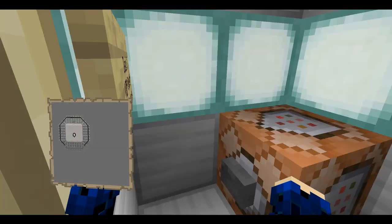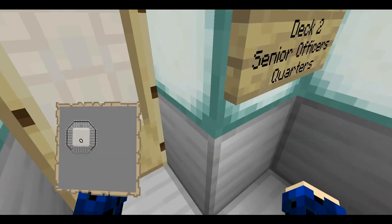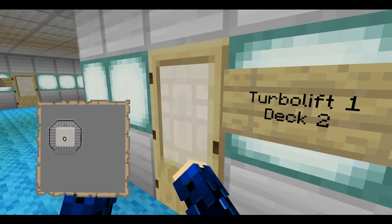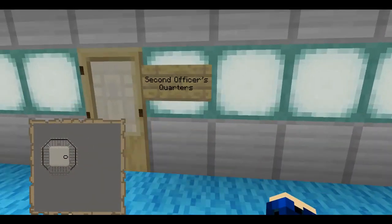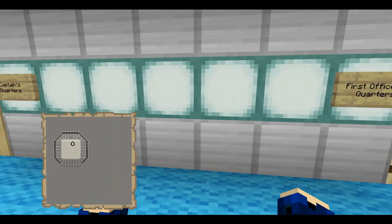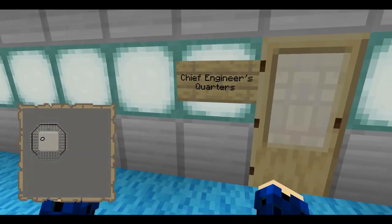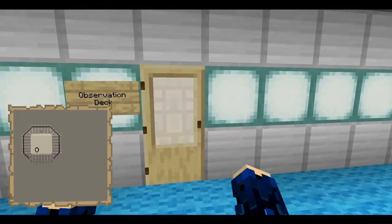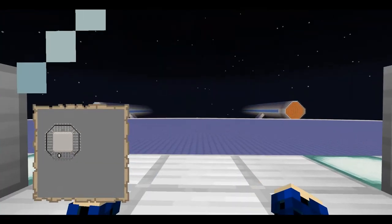Deck two is the quarters for the senior officers — they do not have hot tubs. We've got the chief science officer, second officer which is basically the helmsman, first officer, captain's quarters, chief engineer, chief communications officer, and then the observation deck in the back.